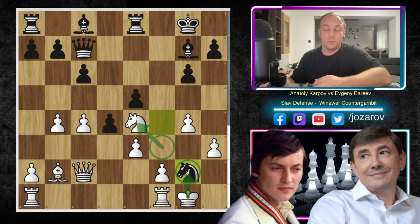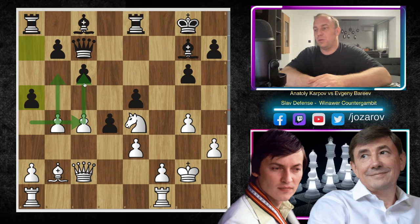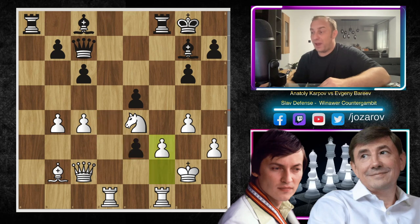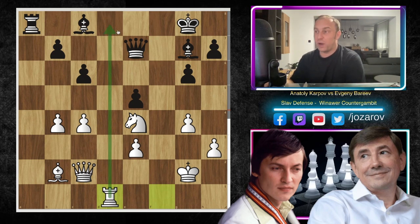Then b4 by Karpov trying for queenside expansion, but it's a little too late. Knight to f4, e3, and now knight takes g2 — taking out the very important light-squared bishop. White now faces light-square problems on the kingside. Knight takes g2, king to g2, a5 — a great prophylactic move by Bareev undermining queenside pressure and breaking up the pawn structure. After a3 by Karpov trying to reconnect pawns, rook to f8, rook to d1, a takes b4, a takes b4, and now d takes e3.